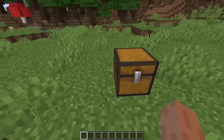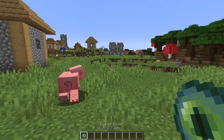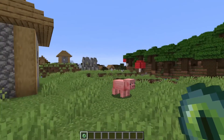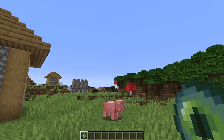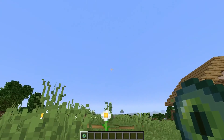To find a stronghold you need an Eye of Ender. I am going to show you in creative mode, but you can do this in survival mode as well, because in survival you will have the resources to craft an Eye of Ender. First of all you have to right-click it and then look at the direction it travels.